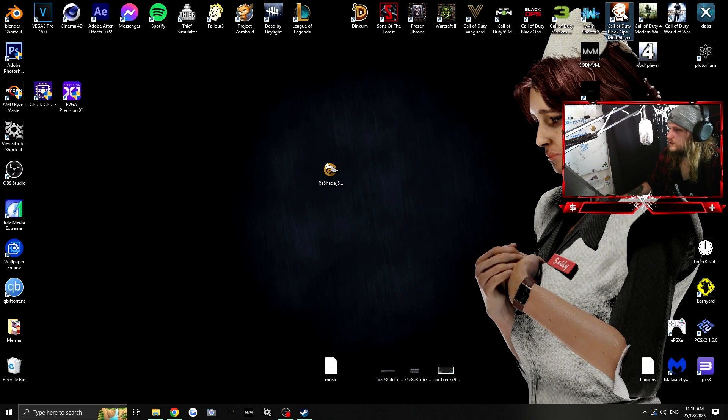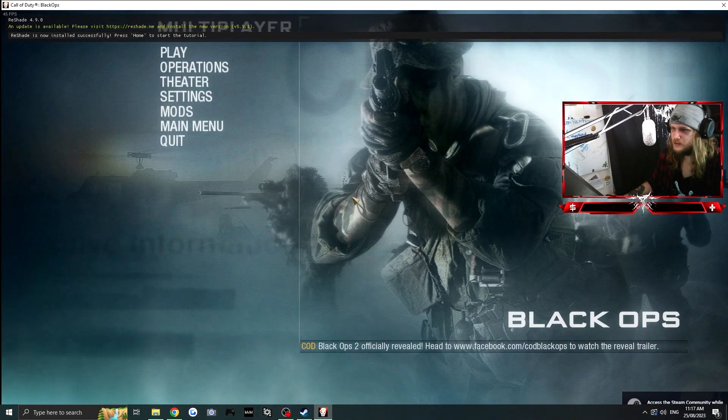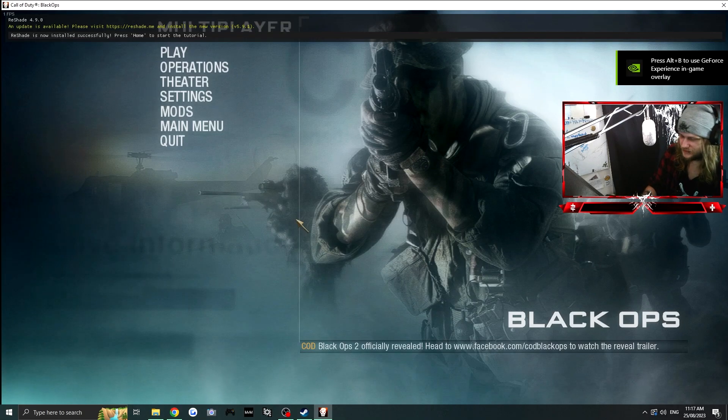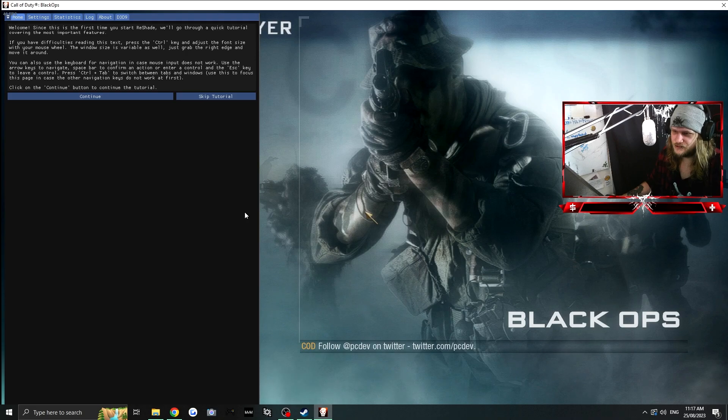Now open Black Ops 1 Multiplayer. You'll know ReShade has worked when you see the little banner at the top going through the ReShade info. It might say there's a new version available, but if you know me, I never update — if it ain't broke, don't fix it. You can go through the tutorial if you like.